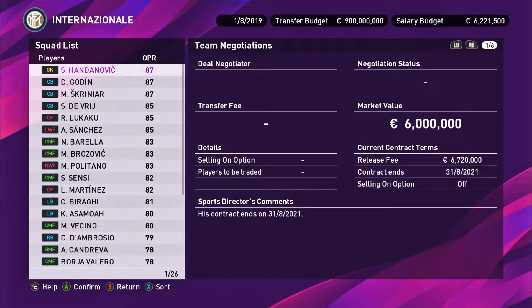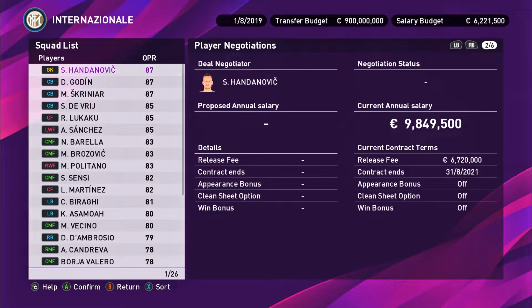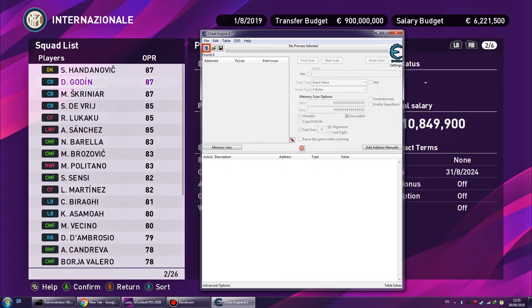To increase that budget I have to decrease the salary of my existing players. Look at this guy, Handanovic — he has a very high salary at 9.8 million euros. This Gulden guy has 10 million. I'm going to try to decrease Gulden's salary first.